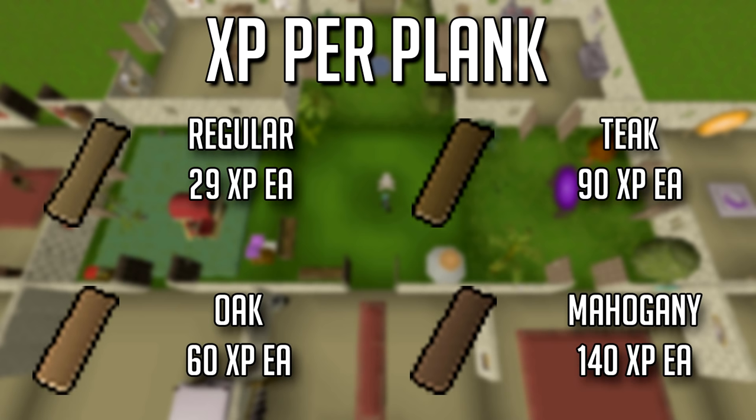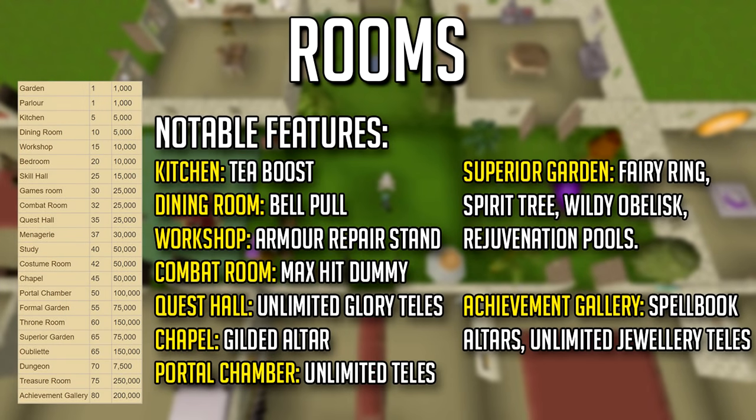There are over 15 different rooms — I'll touch upon a few notable ones. The kitchen provides free tea; the dining room has a bell to instantly summon your servant. The workshop has an armor stand for repairing barrows gear, a little cheaper than Bob in Lumbridge. The combat room has a max-hit dummy. In the quest hall you can mount a glory for unlimited charges and build a staircase down to a dungeon. The chapel holds the iconic gilded altar, one of the best ways to train prayer — check my prayer guide as there are methods that could save you 50 million gold.